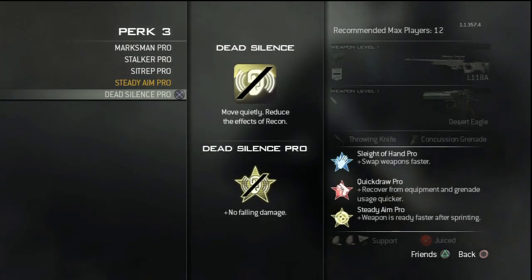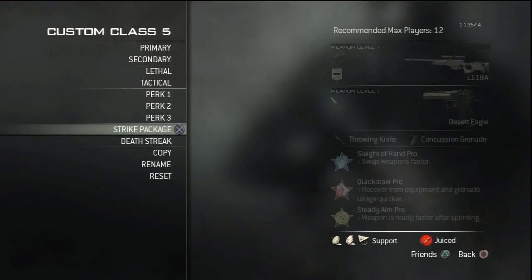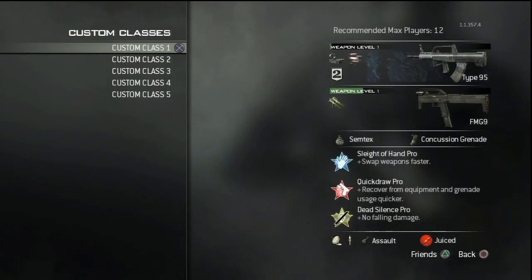For the strike package, if you're sniping please run Support — more likely than not you will not reach a 15-kill streak on an Assault package. Run Support so you're at least providing UAVs and Counter UAVs for your team. That was my class setup guide — hope you guys enjoyed it. If you'd like to subscribe and you enjoyed the video, please leave a like. I'll see you guys later, bye.